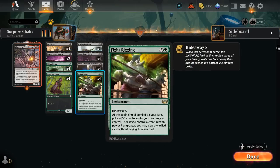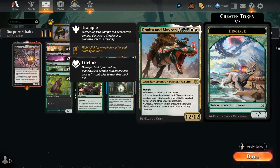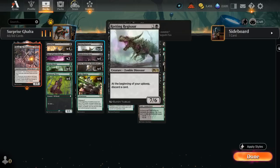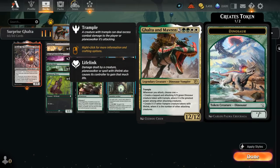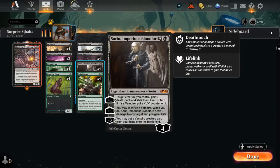Fight Rigging lets us hide away five — we look at the top five cards, exile one face down, and at the beginning of combat on our turn we put a +1/+1 counter on a target creature. Then if we control a creature with power seven or greater — doesn't have to be the same creature — we can play the exiled card without paying its mana cost. That's another way of potentially casting Galta for free, and it's why the Sorin/Galta combo overlaps so nicely with the Regisaur/Shakedown Heavy Fight Rigging combo.